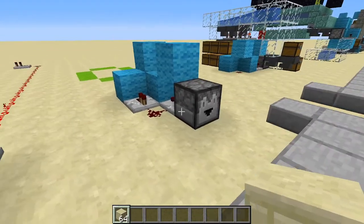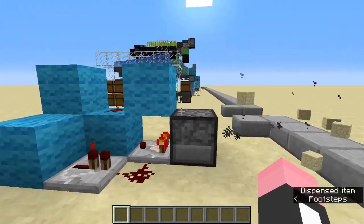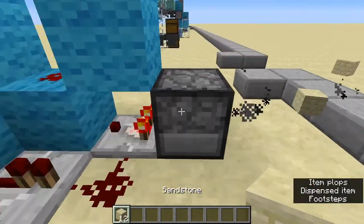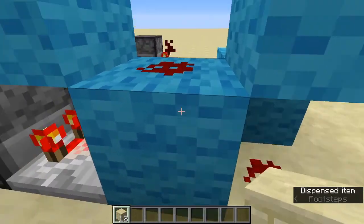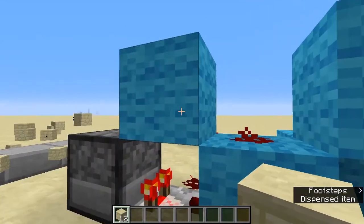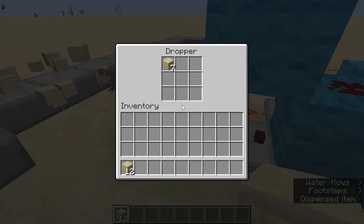For a simple explanation on how the automatic dropper circuit works: first of all, we put items into this dropper, and it will immediately spit out an item — I'll explain why this is significant later on. After we put items into the dropper, the comparator will detect this and hard-power this block. This hard-powered block will power all adjacent components, being these two redstone dots. This redstone dot will soft-power this block, which will quasi-power this dropper, which will stay quasi-powered because this comparator is constantly updating this dropper.